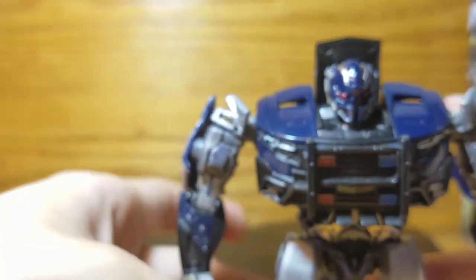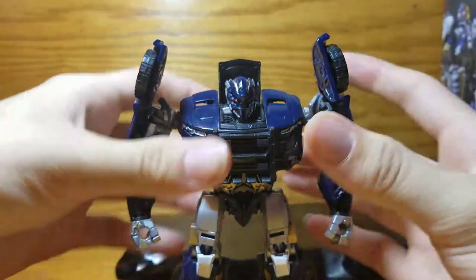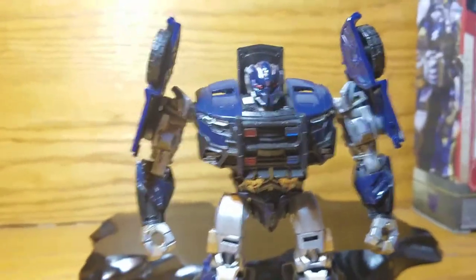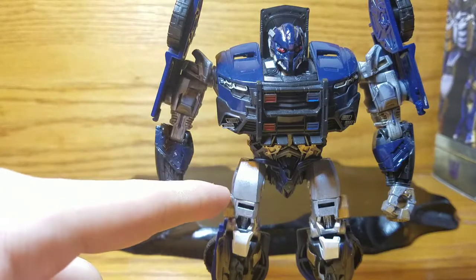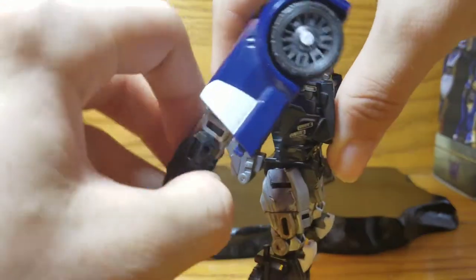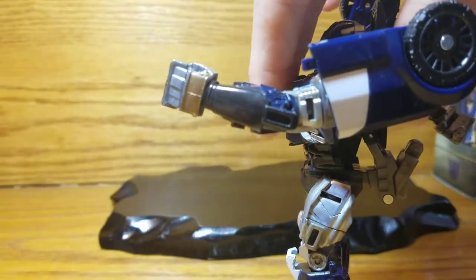Moving along to the legs — I colored them completely in silver like the other areas, then added a gold accent on the side. I used some smudging techniques there because I thought it looked pretty good. I did the same thing on this side, though it came out very different on both sides.